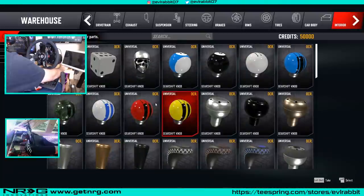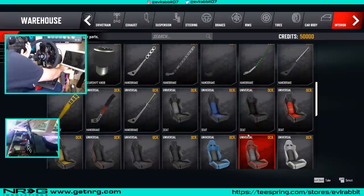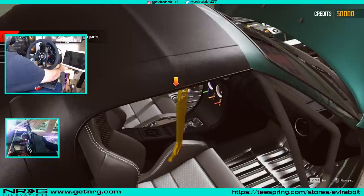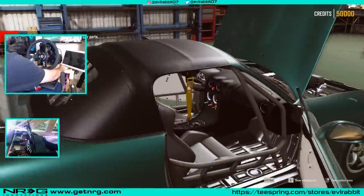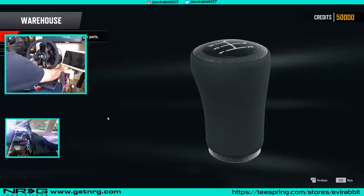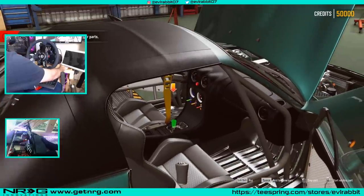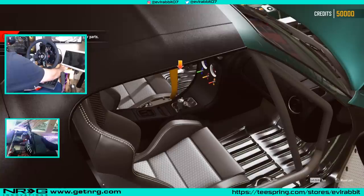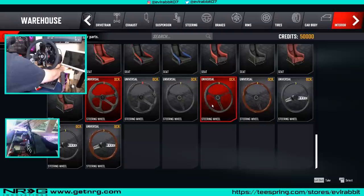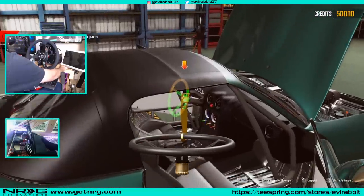Open warehouse for interior parts — what do we got? We have so many things that we could be installing. We're gonna install a handbrake because it looks like it's free. This might be just a tutorial. Install the handbrake lever. Now we're gonna install a gear shifter — I think we're just gonna install a standard shift knob. Yes! This is kind of cool, I'm not gonna lie. Steering wheel options — just some universal stuff, these look the same. We're just gonna put that in there.